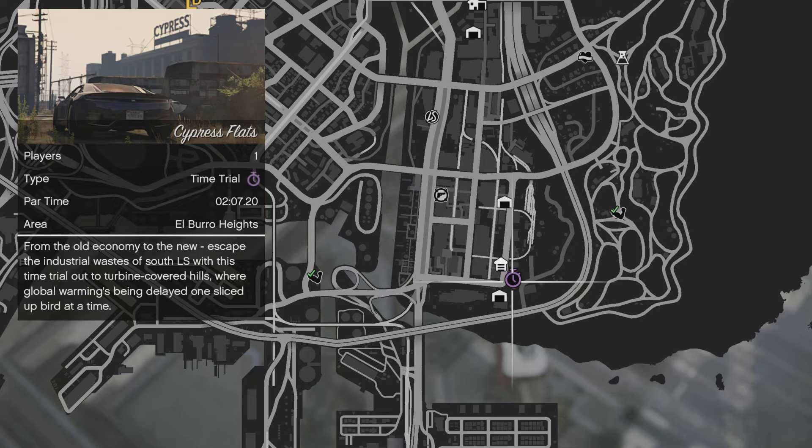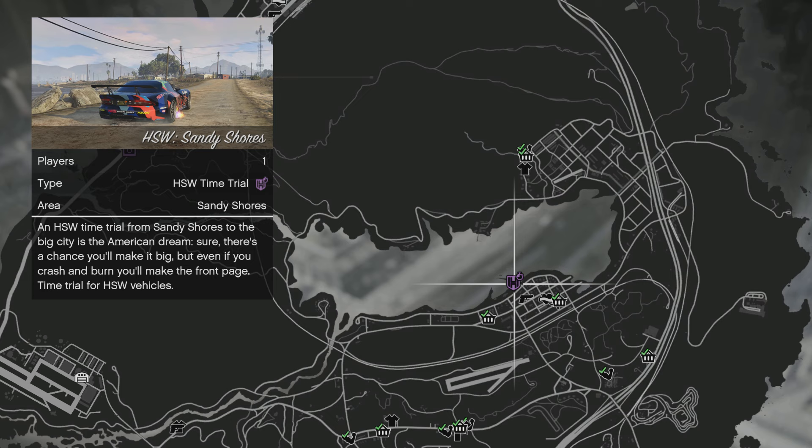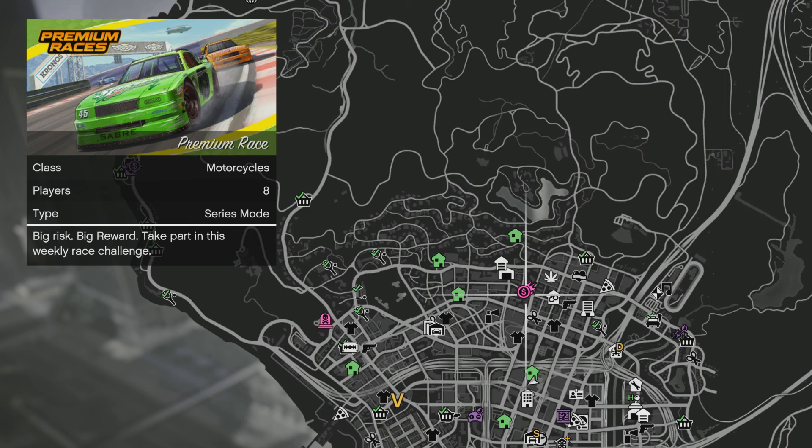Your Standard Time Trial this week is going to be Cypress Flats, your HSW Time Trial is going to be Sandy Shores, and your Premium Race is going to be Art to Art — vehicles will be locked to motorcycles.